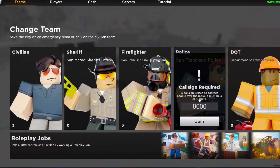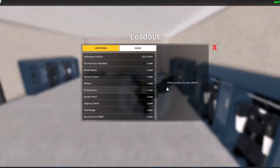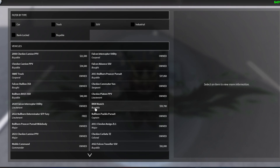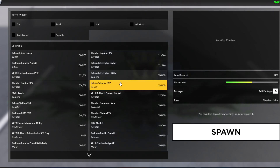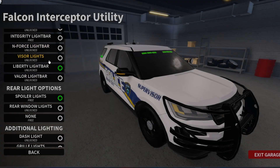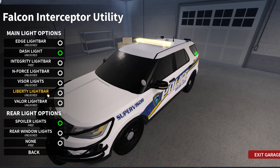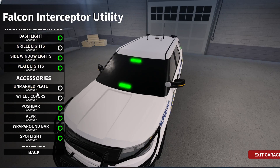Now our last thing we need to do for this update — we're going to go on the police team. And I forgot that High Rock Park, they actually completely revamped it. Bedwars, are you at High Rock Park? Let's go ahead and just pick a random car — we'll pick the Falcon Intercept Utility. Let's look at the lighting options. So they added dash lights. Oh, this is a new light here. There are two dash lights — one on the top — yeah, it's pretty cool.